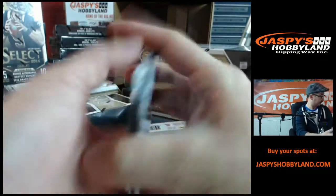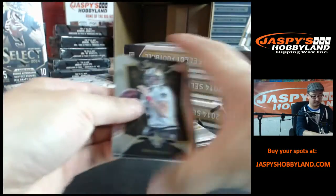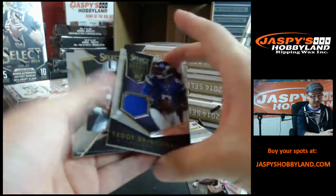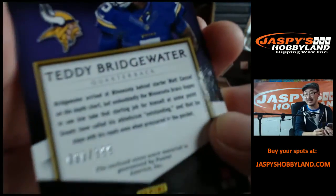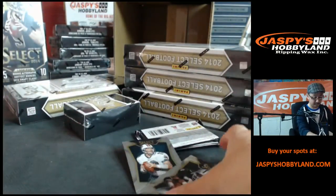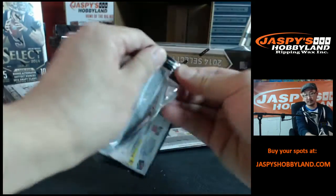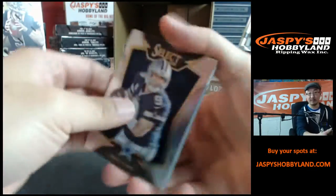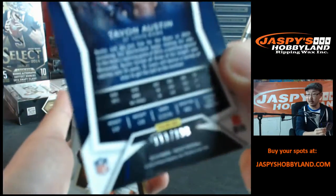Antonio Brown. Oh, Teddy Bridgewater right here — that Teddy Bridgewater patch, Minnesota Vikings, there you go Travis. It's a good start, Teddy Bridgewater to 399. First of many, hopefully. Travis — Tavon Austin, Tavon Austin for the St. Louis Rams, going to Moore, 199.